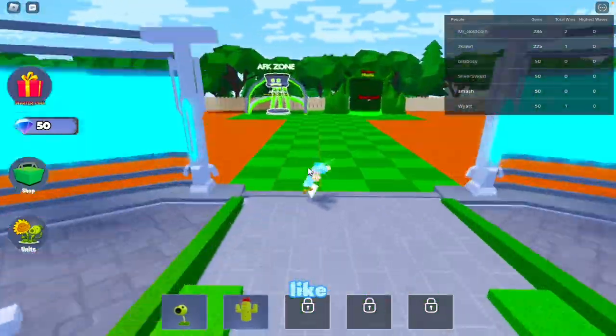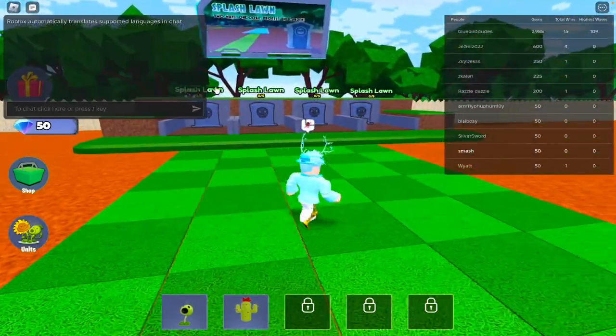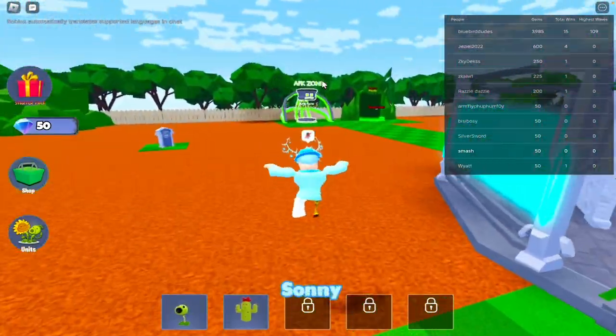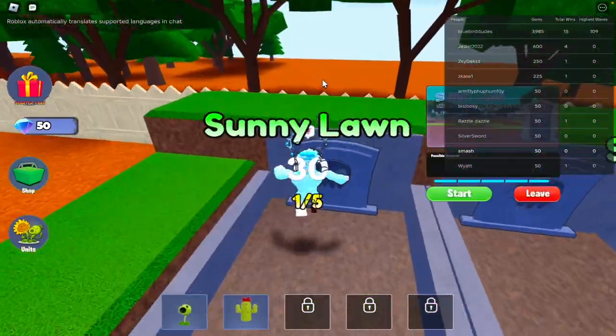There's leaderboards, an AFK zone, endless mode, and we've got like four different maps we could play: Splash Lane, Desert, Sands of Time — I think those are based off of Plants versus Zombies maps — and then also Sunny Lawn. So there's like three, or four if you include endless.